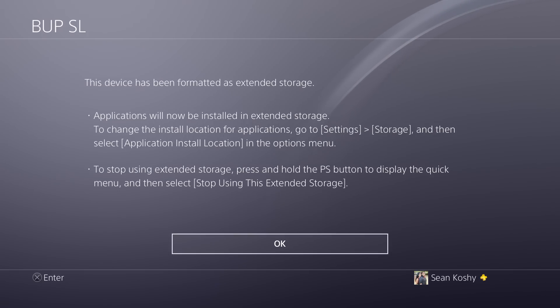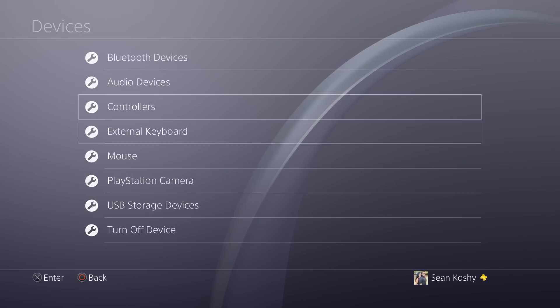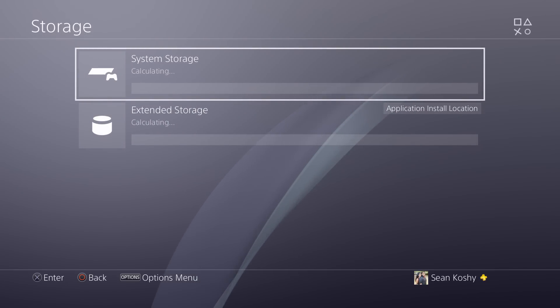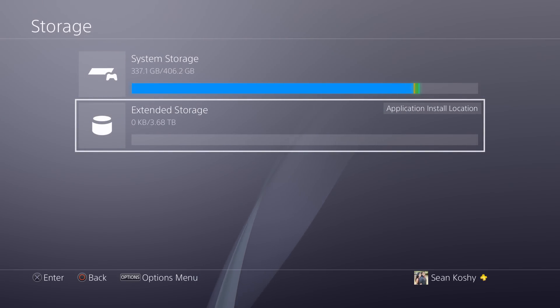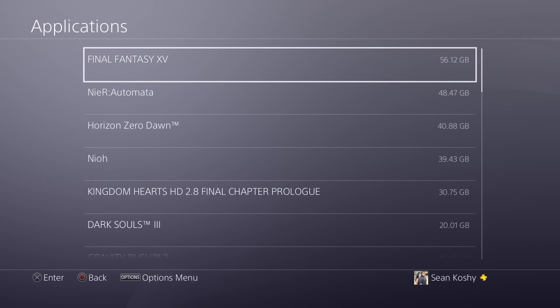The device has now been formatted and we can install to the storage. You just have to go into Settings and under Storage choose where you want to install the application. Going back into Storage now, you'll see Extended Storage listed there as well, and you can move whatever applications you want over to it.